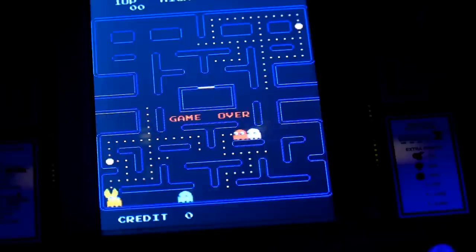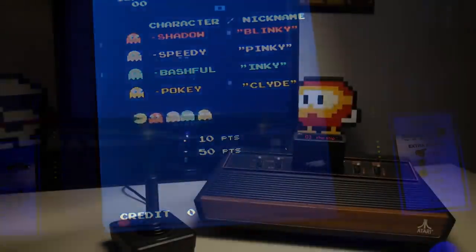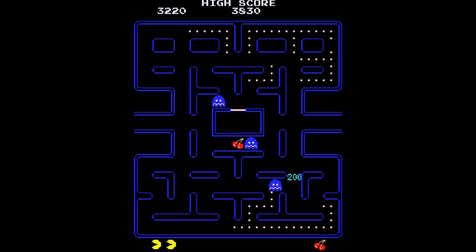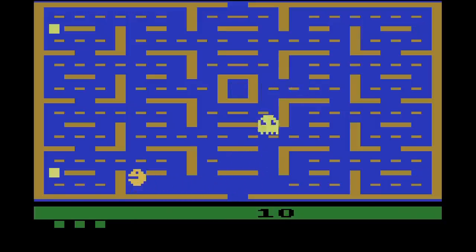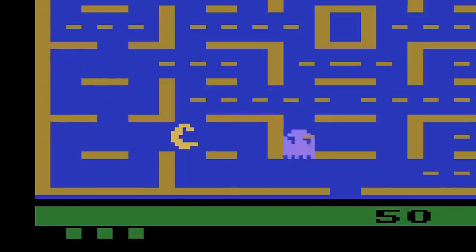Any game that exploded onto the scene back in those days was eventually approached by Atari to port to their VCS. Unfortunately, the limitations of this console at the time couldn't support a game that looked like the arcade original, so they ended up creating a Pac-Man that looked... well, not great. We still get to chase ghosts around the screen and collect power pellets, and eating the big power pellets lets us chase after those ghosts.